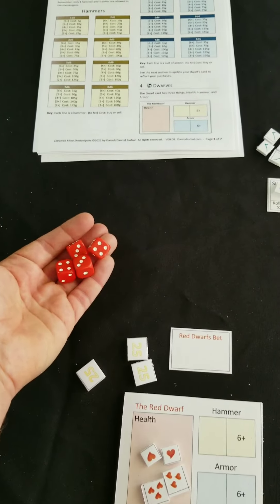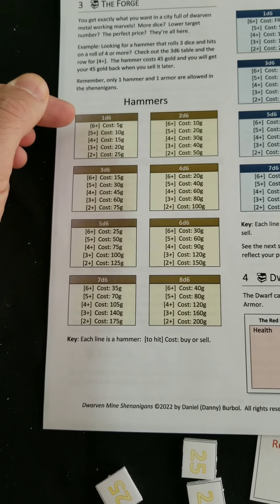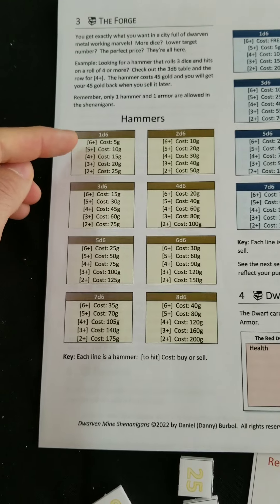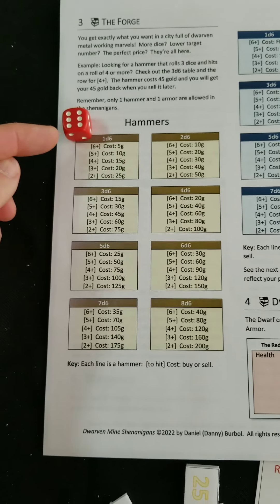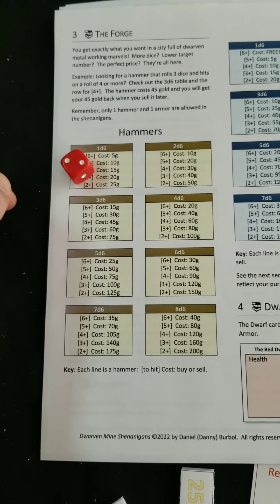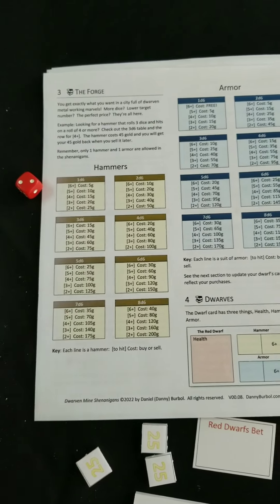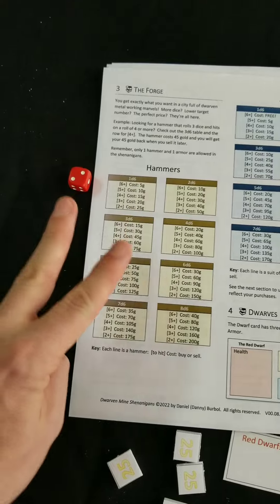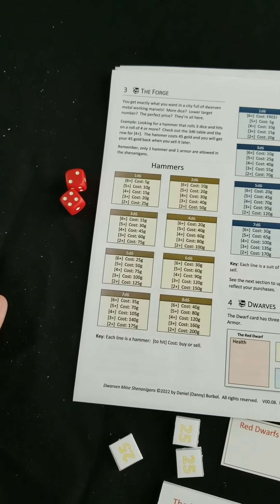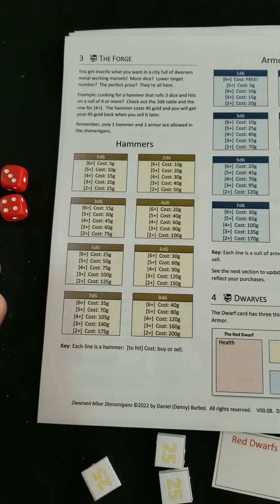If I had only one die for my hammer I could only ever get one hit total. If I have a lot of dice you can get a lot more hits. That target number makes a big difference — if I had a target number of three I would have gotten three hits; if two or more, four hits; but if six or more, only one hit. So you want more dice but you also want them lower so they'll hit — there's a trade-off and you're going to have to find your strategy.